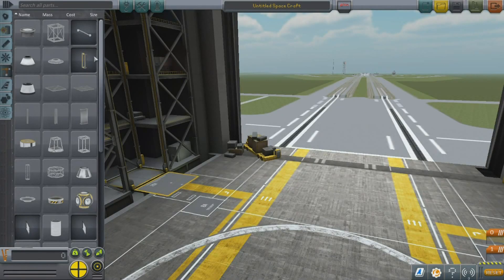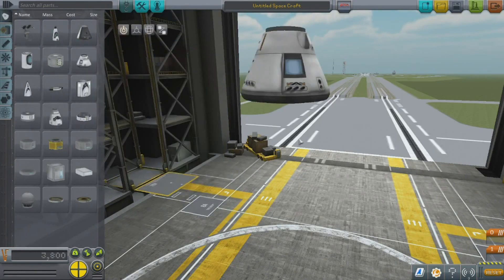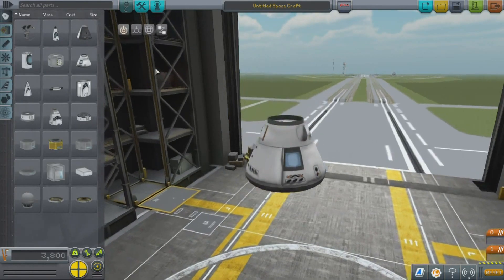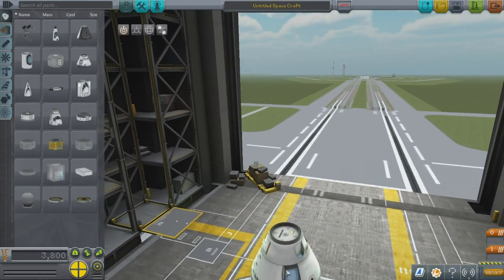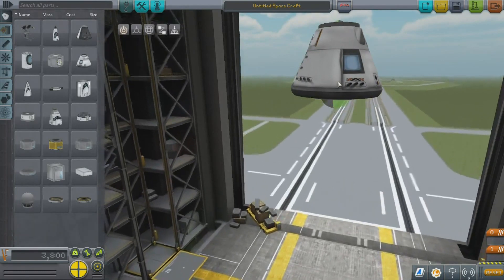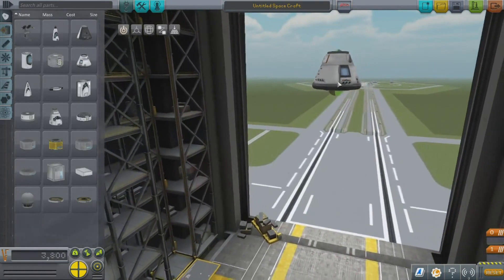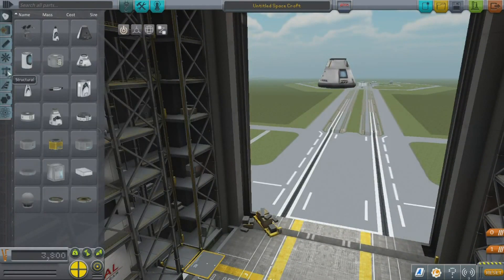Hello everybody, today I'm going to show you how to do two achievements in Kerbal Space Program. The first one is 'The Right Kind of Pilot' — this is when you land safely back on Kerbin. The second one is 'Ground Control' — this is when you land safely back on Kerbin at ground control. Pretty simple.